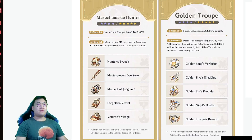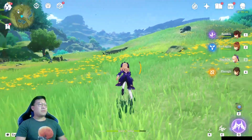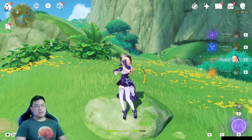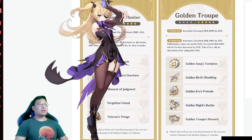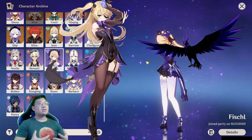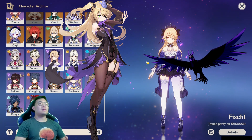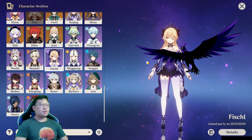For the second artifact, Golden Troupe, Fischl can use it extremely well. Why? Because her skill is designed to have her summon Oz, who stays on the field while Fischl herself is off-field. You basically just need Oz — you don't even need Fischl on field. Fischl's Oz deals a great amount of damage and keeps attacking enemies even when Fischl is not around.